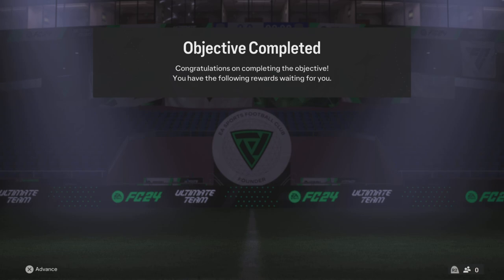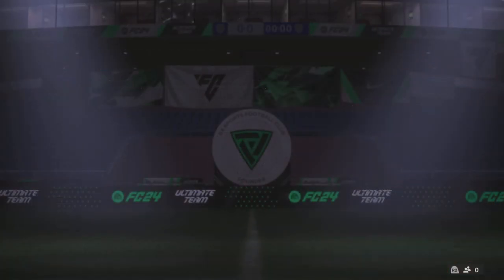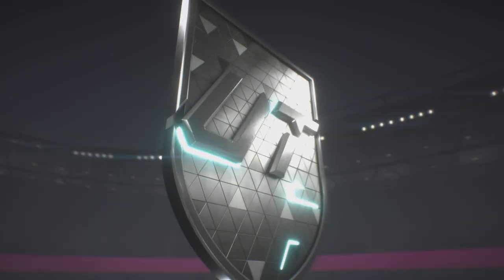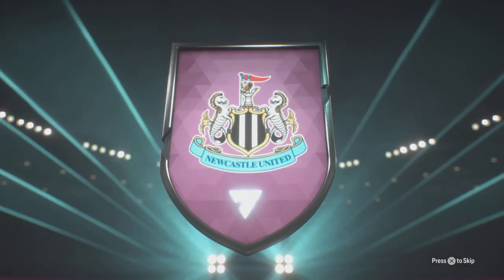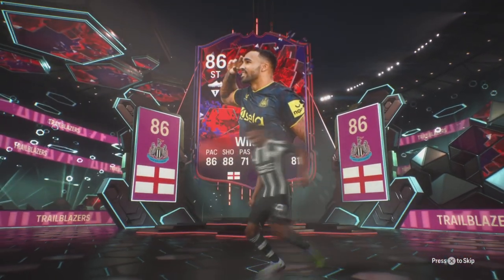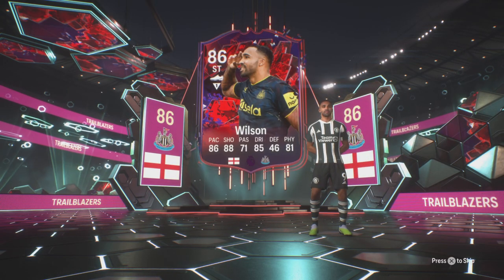Trailblazers Callum Wilson. This is a card that basically everyone gets because what you do is something that everyone will do anyway. This is a good one because he's going straight in my team. He's basically all-Premier League anyway. And he's English. So he gets straight into the team. And the stats are okay as well.